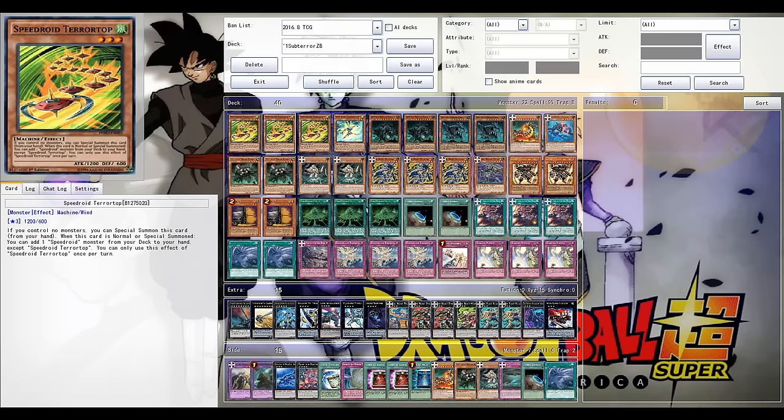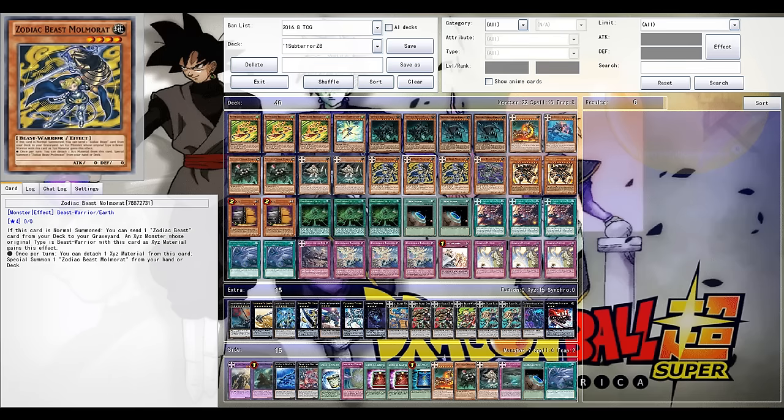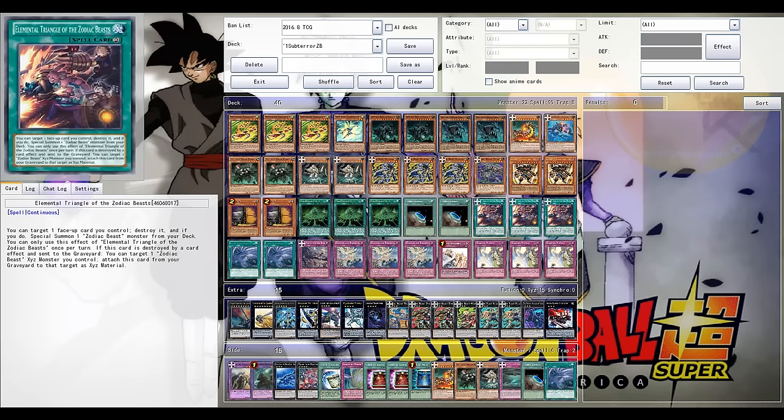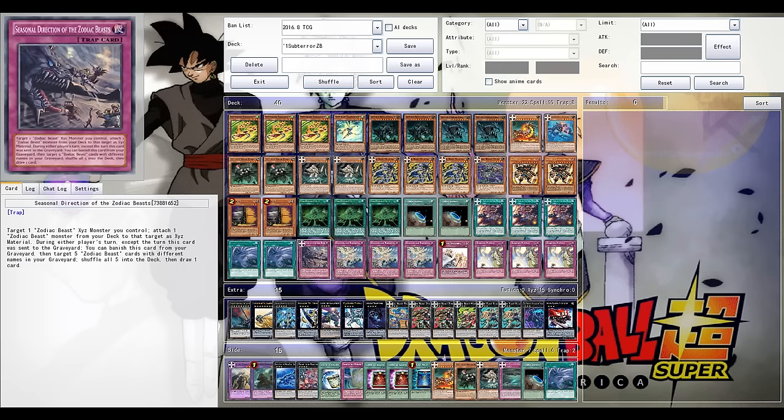What's up guys, welcome back in another Yu-Gi-Oh Pro Duel video. Speed Droids — it's mainly Subterrors versus, or featuring, the new Zodiac Beasts.